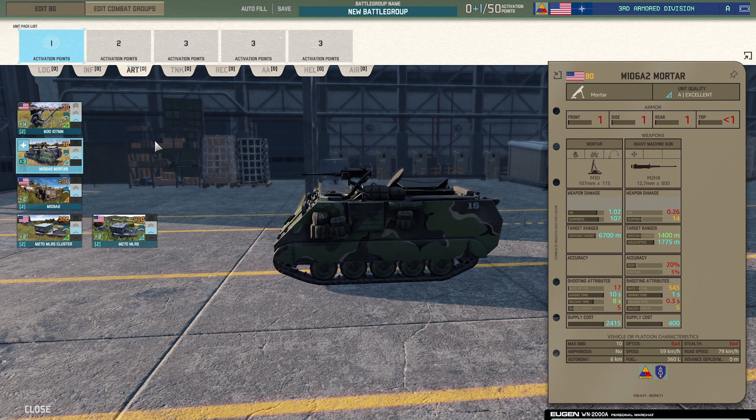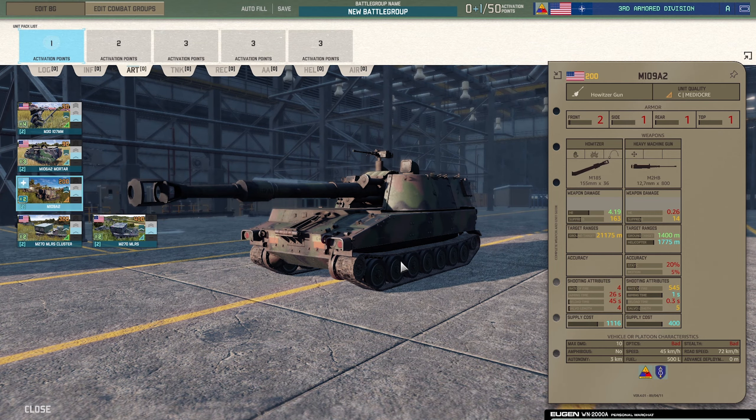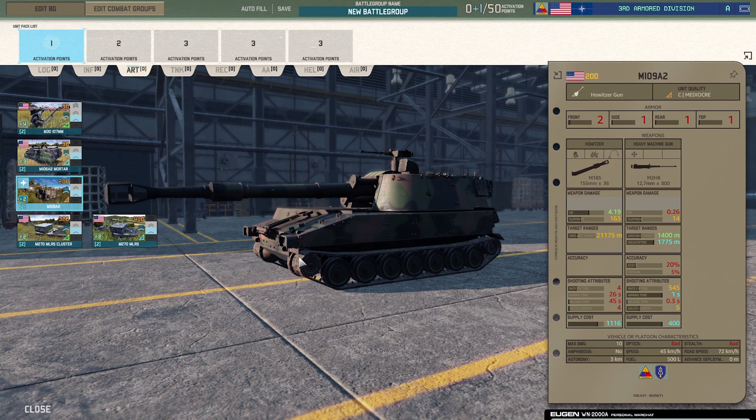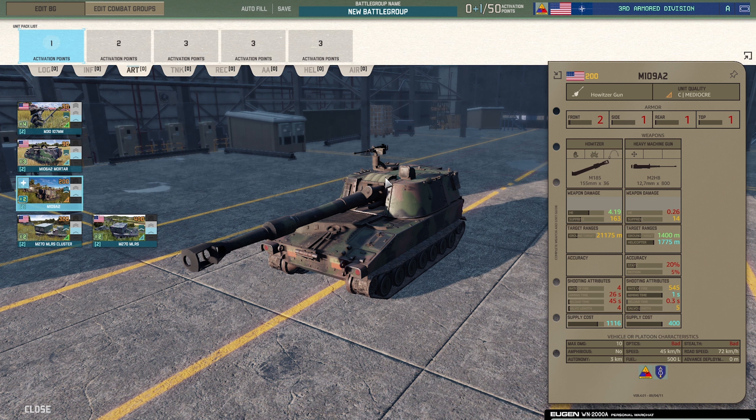The M109A2 Paladin — a howitzer, self-propelled artillery. Nice, 21,000 range, which reflects how expensive this thing is. It's got a heavy machine gun as well, giving you the option to potentially fight off infantry and reverse out if a recon unit sneaks up. Quite expensive supply cost, and the aiming time is 26 seconds — takes quite a while.